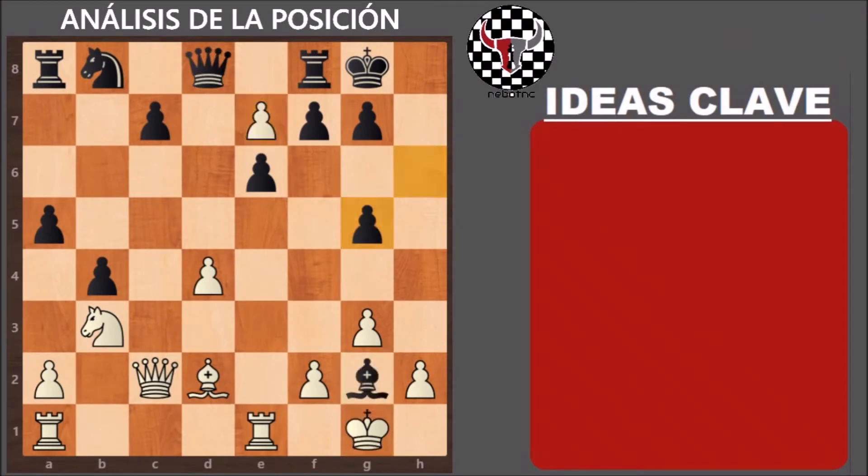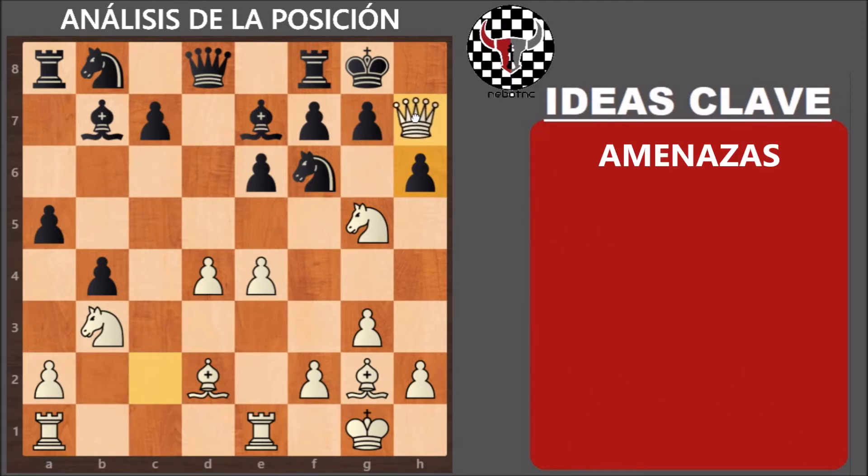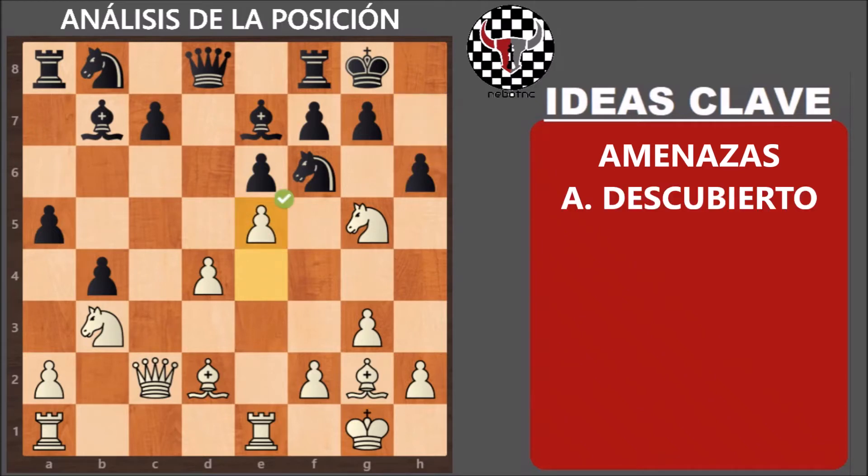En la posición número 10, después de H6, es muy típica la amenaza de mate en H7. Por lo tanto, rápidamente vemos que hay que mover este peón y lo demás sale solo. Este ejercicio es muy sencillo. Jugamos E5, activamos la amenaza de mate y además atacamos el caballo.